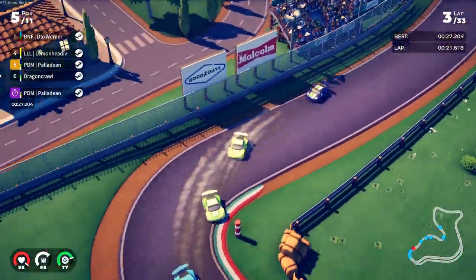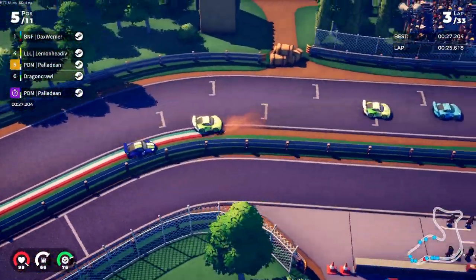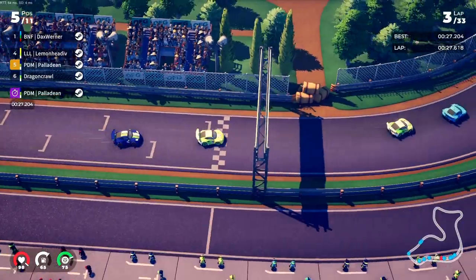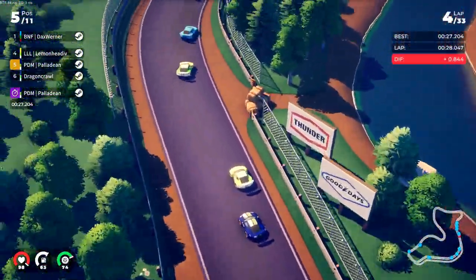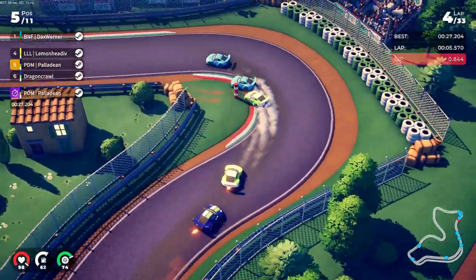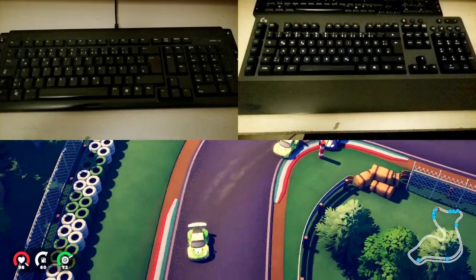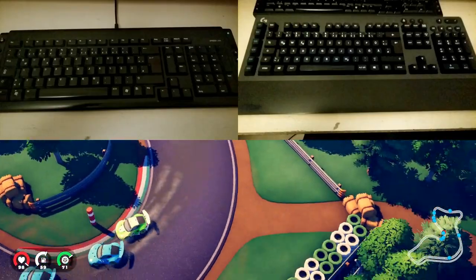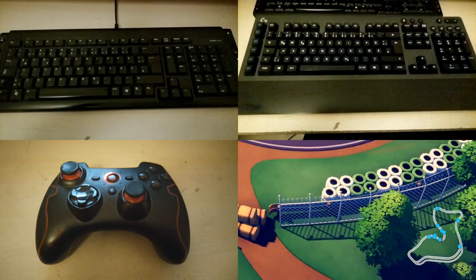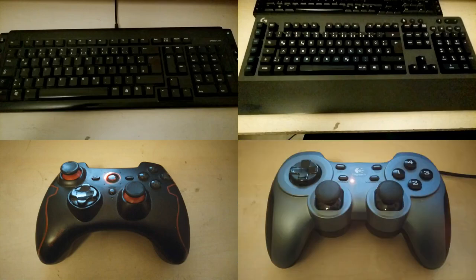For full disclosure, all of these devices are mine — they were either gifted from friends and family or bought by myself. Here is an overview of the input devices I used for the test: my old keyboard is a Speedlink Meta, the mechanical keyboard is a Logitech G613, the Xbox controller is a Speedlink Turret, and the Playstation controller is a Logitech RumblePad 2.